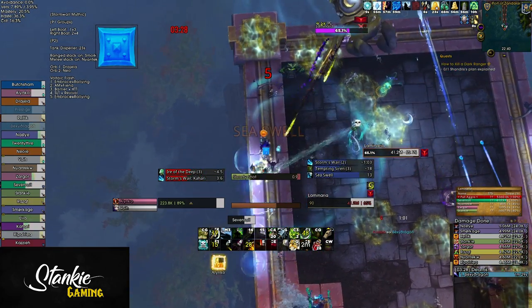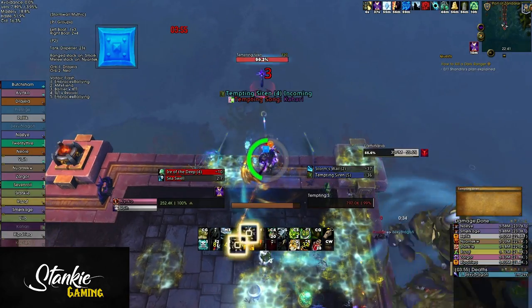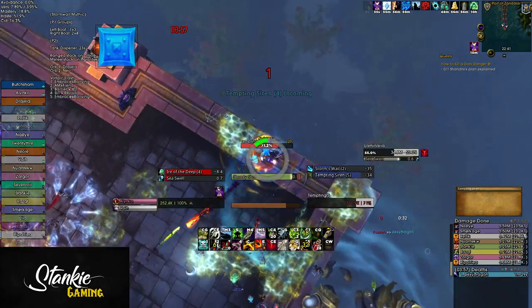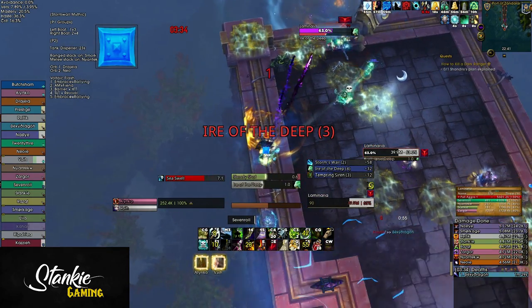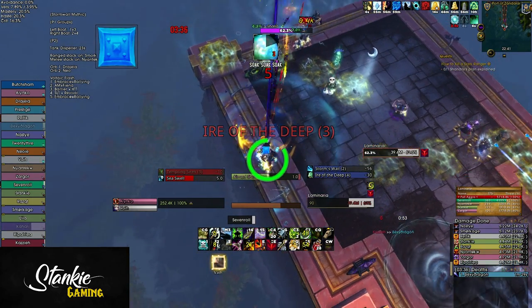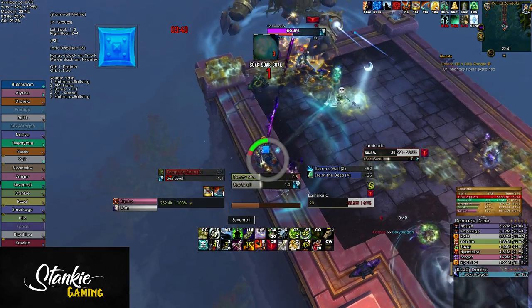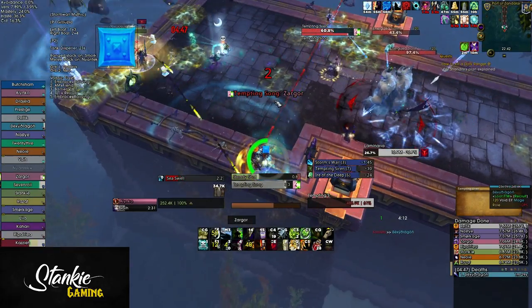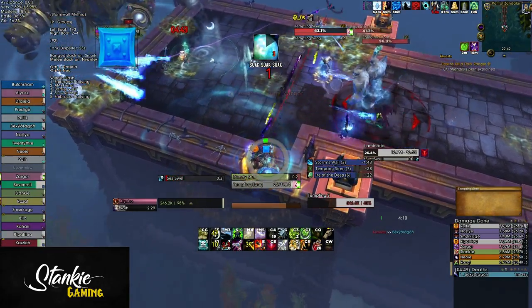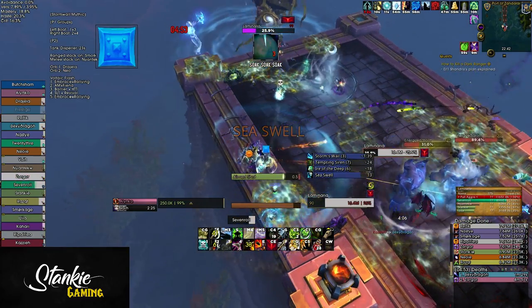Voltaic Flash works the same way - spawns lightning beams, stand in them and you take damage. The Sirens work the same way, however you get two of them each time they spawn during phase 2. The Ire of the Deep now also knocks you back when you soak it. The knockback is split by every player that soaks, so more players means less knockback. You can't immune the knockback, so even if you're in an ice block you'll still fly all over the room. And if an energized remnant walks over a freezing tide pool, it will clear one stack of kelp wrapping per second.